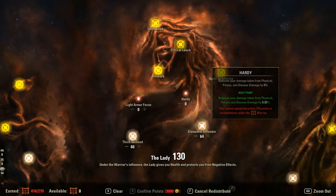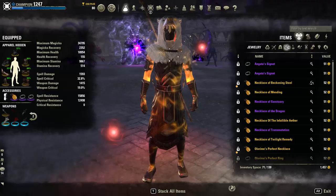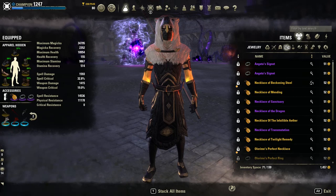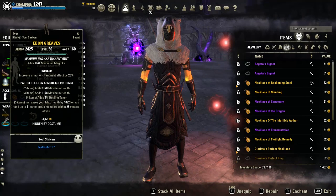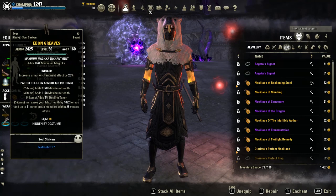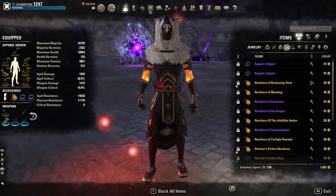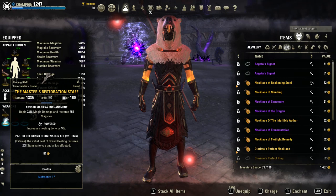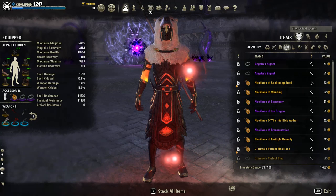That's pretty much it, guys. Hopefully you learned a lot from this templar group healer build and setup. To summarize: two-piece Bogdan for healing output; five-piece Ebon on jewelry and body because the tanks wear Torug's; five-piece IA on the destro bar with a weapon damage enchant; Master's Resto on the Resto bar with powered trait and absorb magicka enchant. That's the skill bar setup — you don't really need anything else. As always, stay safe, have fun, and see you next time.